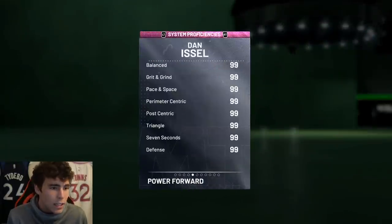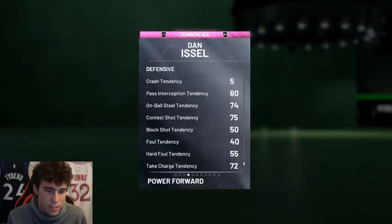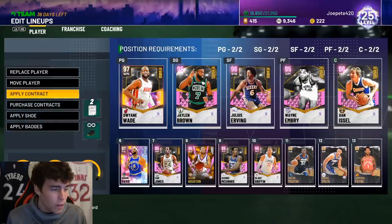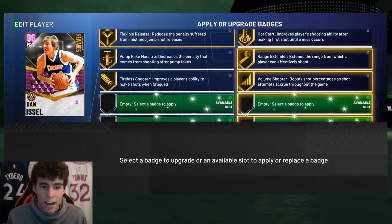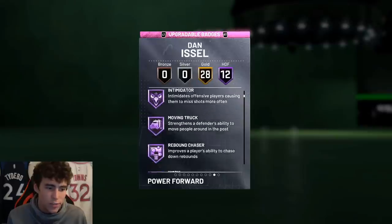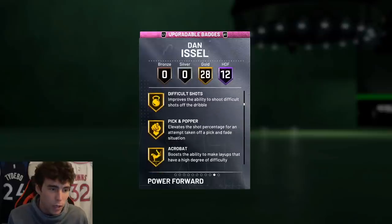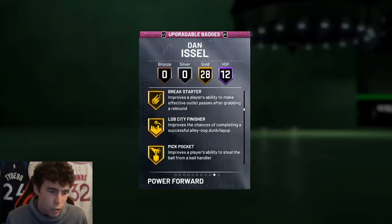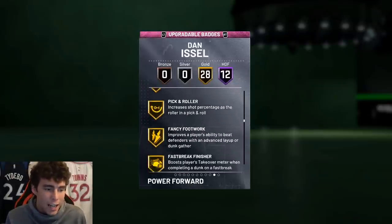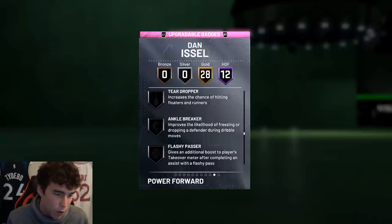Looking at the tendencies, 95 driving dunk tendency. The defensive tendencies are pretty serviceable across the board. Badge-wise, 40 total badges. No badges have been added to Dan Issel so this is his base card — Hall of Fame catch and shoot, quarter specialist, reliance finisher, intimidator, moving truck, rebound chaser, worm, contact finisher, giant slayer, and Hall of Fame brick wall. Gold badges include break starter, pick pocket, rim protector, pick dodger, clamps, box, defensive leader, heart crusher, tireless defender, pick and roller, showtime, flexible release, hot start, and ranging center, as well as tireless shooter and volume shooter.